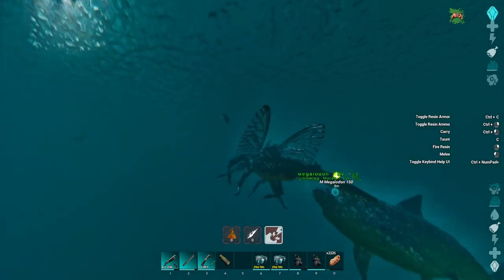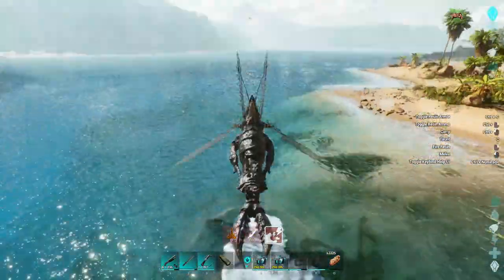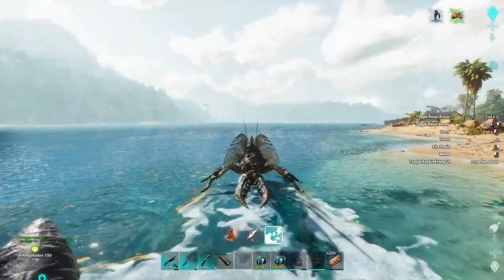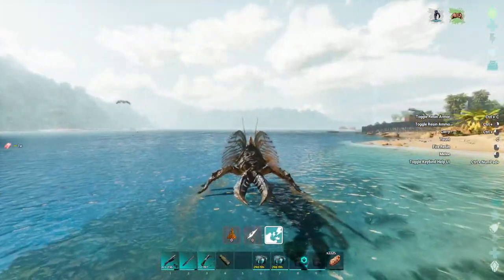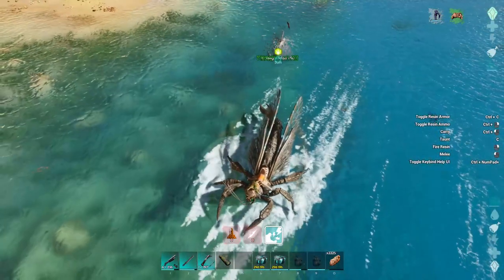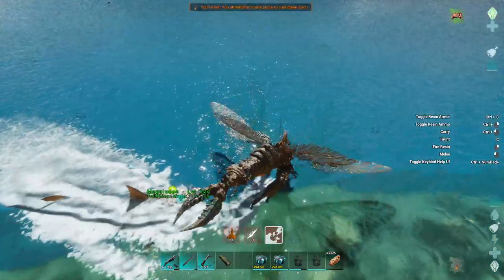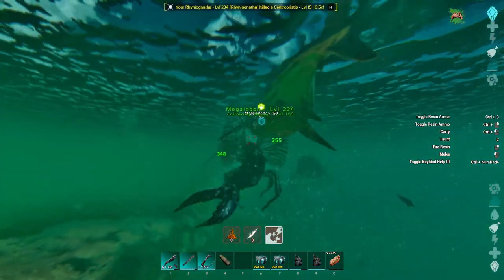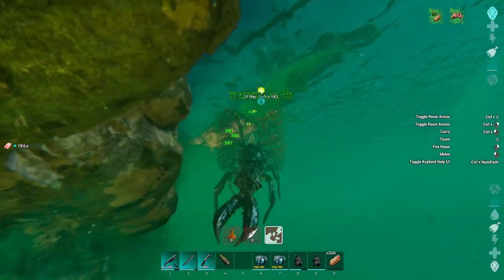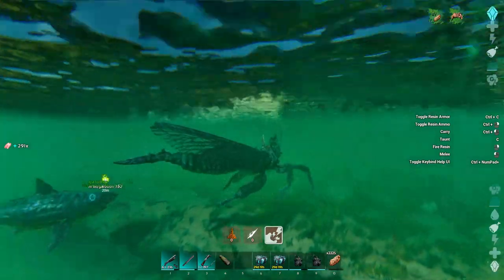I'm gonna have him quickly follow me back to base. He's definitely faster in the water than I am — he's sprinting to keep up. He'll follow. Technically I could just use the Rhino Nianthia to do the water caves. In theory, I could. A level 130 is trying to roll up on us. My Megalodon is chomping — that's gotta be some levels for the Megalodon.